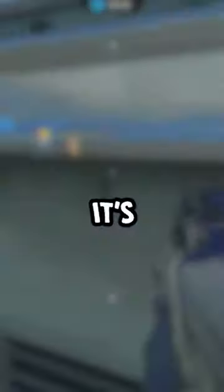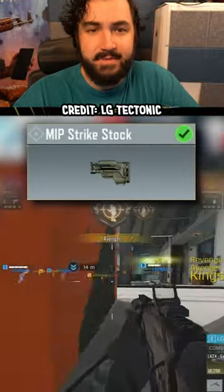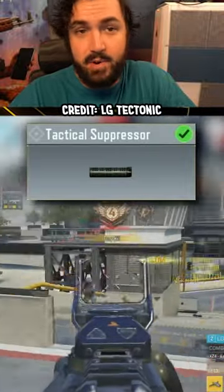The World Champion Tectonics LK24 build is not very fast, but it's accurate. Red Dot for maximum visibility, 50 round mag to spray and pray, lots of accuracy upside on the Strike Stock, Marksman Barrel to boost your range like crazy, and Tac Suppressor so you don't lose out on BSA with a Mono.